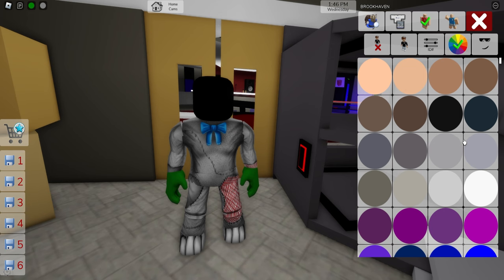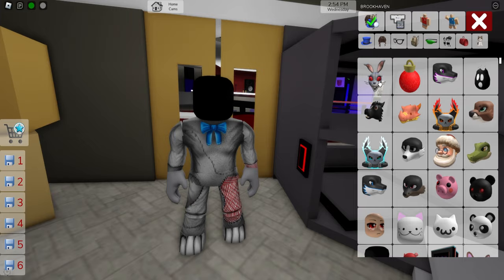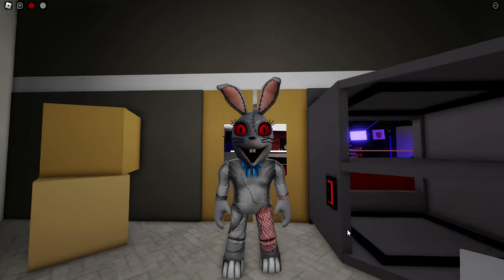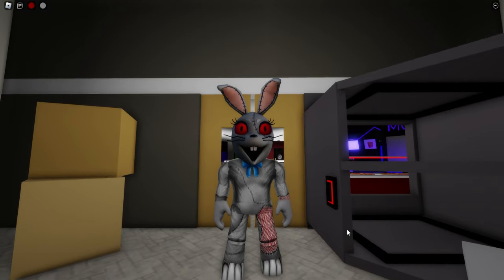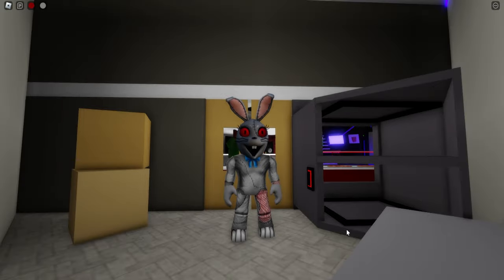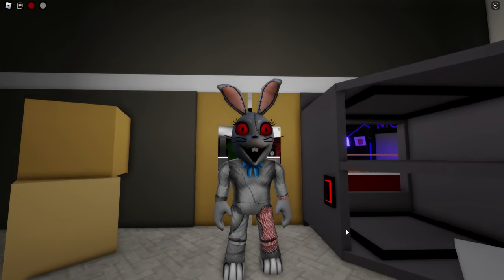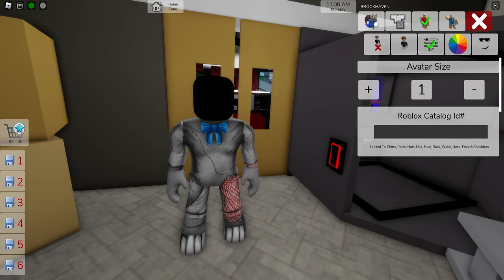We also need to go to the color palette and adjust the skin tone to this grayish. Then, go to the accessories bar to search for a Vanny head. Pick this one and here we have our Vanny, the main antagonist of Five Nights at Freddy's Security Breach and a follower of the digital virus Glitchtrap. She wears a white bunny costume that has stitching all over it, with a large pink tartan stitching on her left hip.